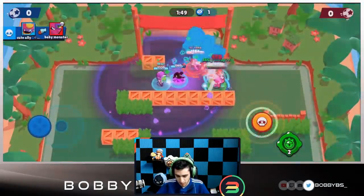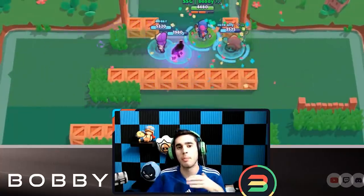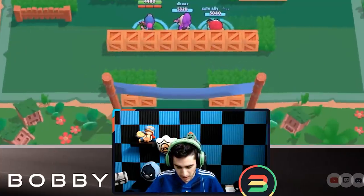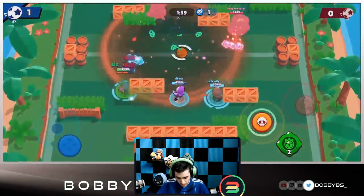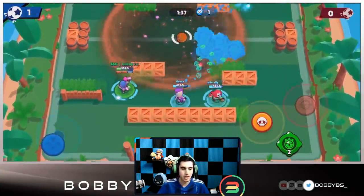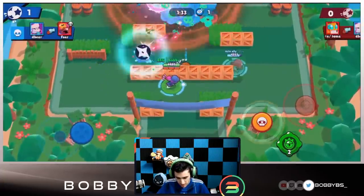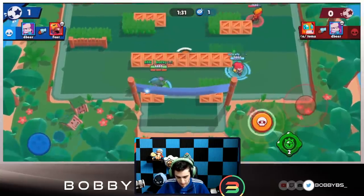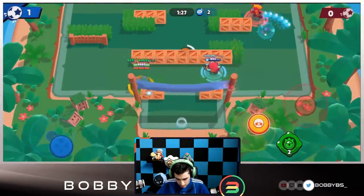This comp is so good because of the range — these are all mid-range brawlers. The two separated boxes basically represent the range of our brawlers' attacks. Ems does really good damage, Gene is an absolute god, and Tara is probably the best Brawl Ball brawler in the game. Ali's doing a great job holding down her side.